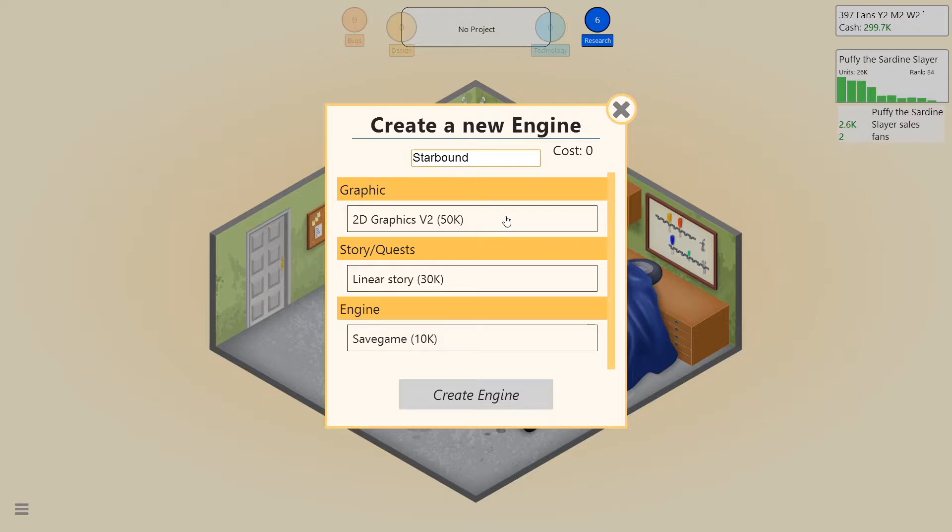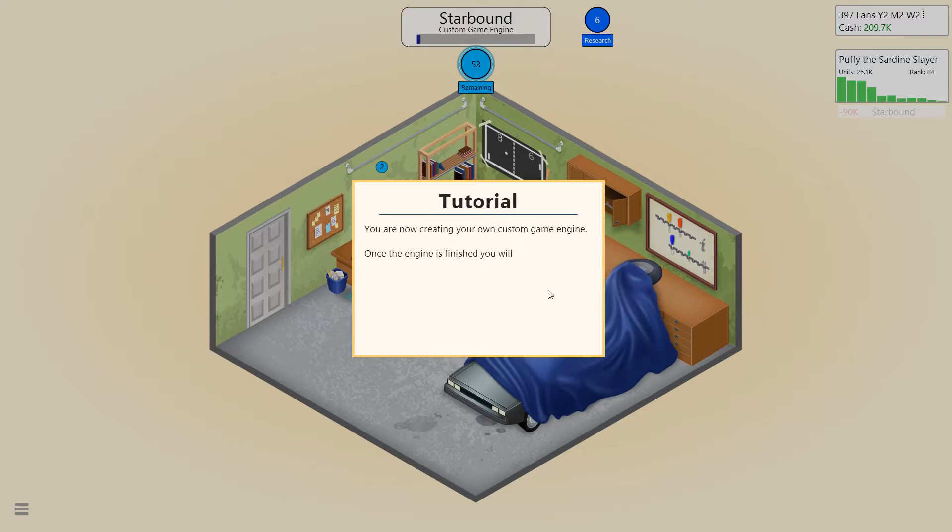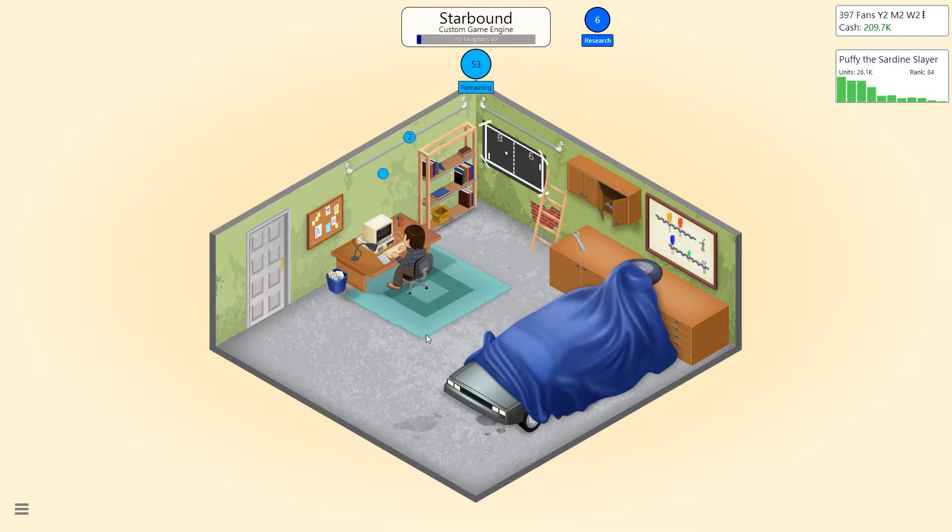So we can add in 2D graphics V2, which is great. Linear stories, and add in some save games as well. Not much to start off with, but there we go — you're now creating your own custom game engine. Once the engine is finished, you'll be able to use it when creating new games.